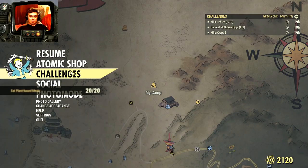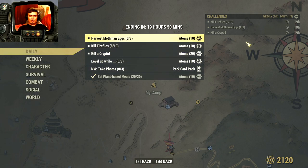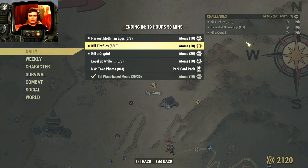Before we continue, let's take a look at the entire list. We also need to harvest mothman eggs — three mothman eggs will give us 10 atoms. That's super easy; we'll navigate to Point Pleasant and complete it there for another easy 10 atoms. We also need to kill fireflies — I know a good location where eight fireflies appear, so you'll need to server hop to complete that one for another 10 atoms.